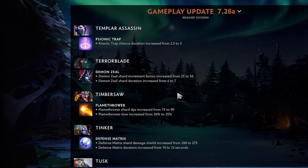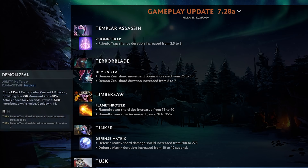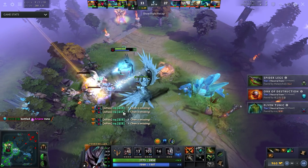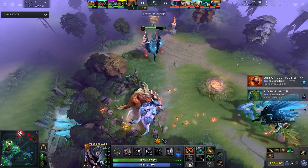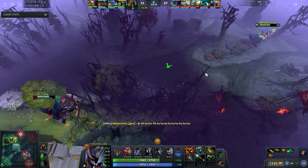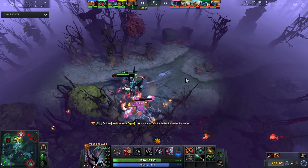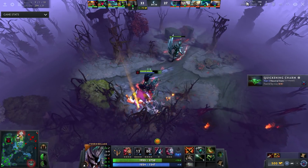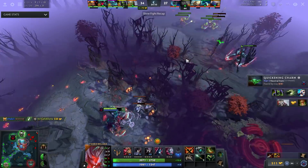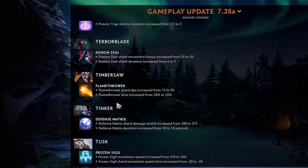Terrorblade — Demon Zeal shard movement speed bonus increased from 25 to 50. In melee form you get 75 movement speed and 75 attack speed — that's kind of nuts. This definitely has viability. Using this to split push is 100% viable, with a 14 second cooldown. I'd recommend buying something like a Satanic alongside it. The movement speed and farming capabilities make it great for splitting the map and catching up to people.